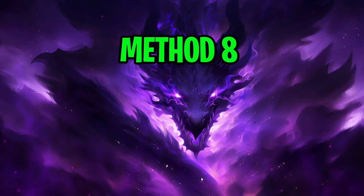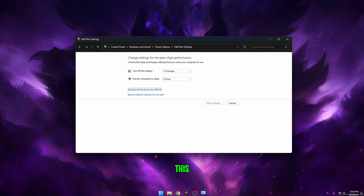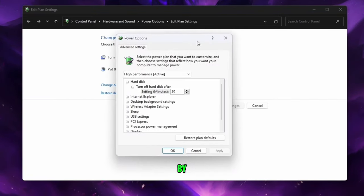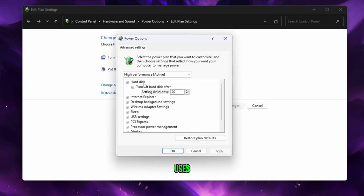Method eight is changing your power plan. Press the Windows key and type 'edit power plan.' When the window opens, click on Change Advanced Power Settings. By default it will be on Balanced, but set this to High Performance or Ultimate Performance in the dropdown. This uses more of your PC's power and results in a boost in FPS. Click Apply and OK.